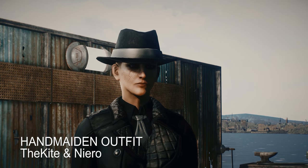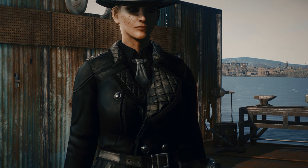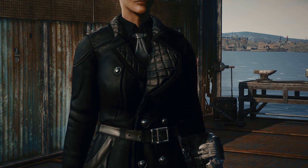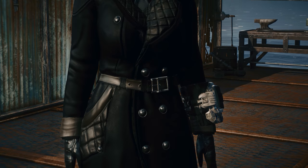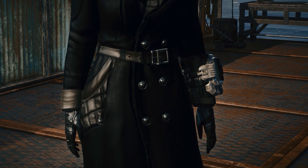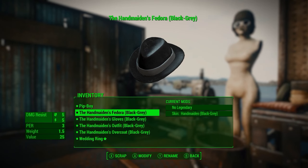The Kite's Handmaiden outfit by The Kite and Niero — pictured is the 4K textures, the absolute best you can get from Niero's Gumroad page. This is an amazing railroad trench coat, gloves, hat set, and outfit that you can change into several colors, several configurations, coat lengths, and a whole bunch of other stuff.